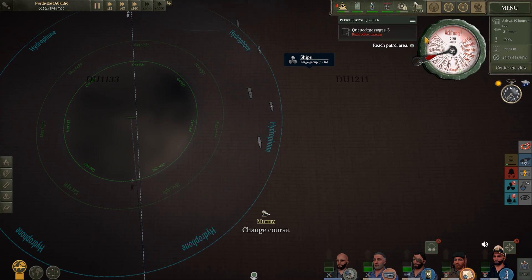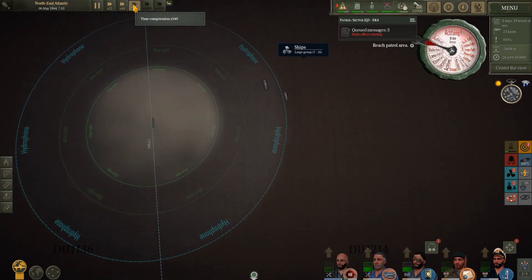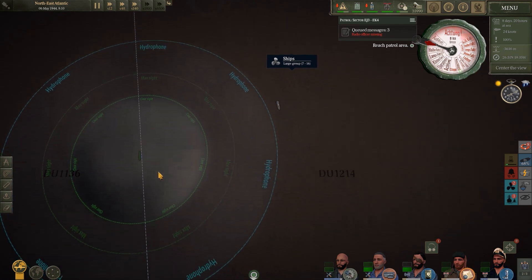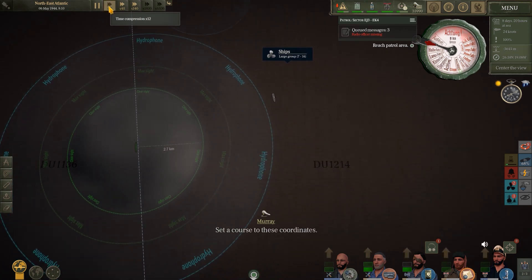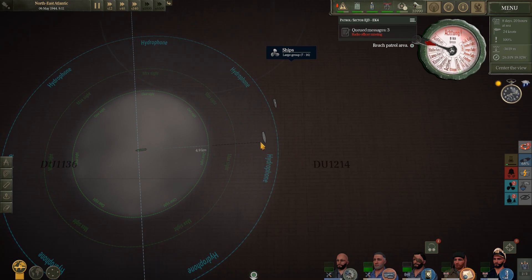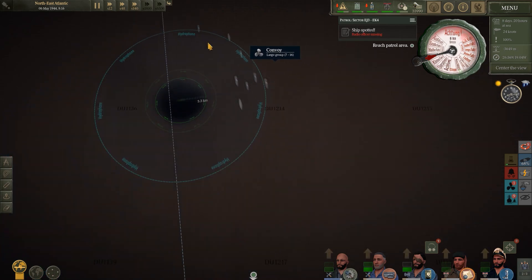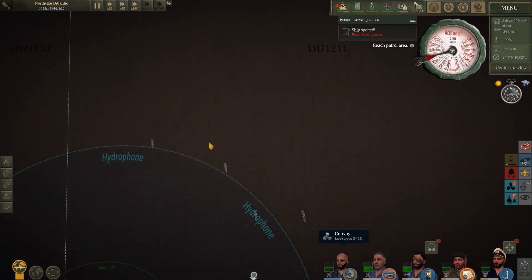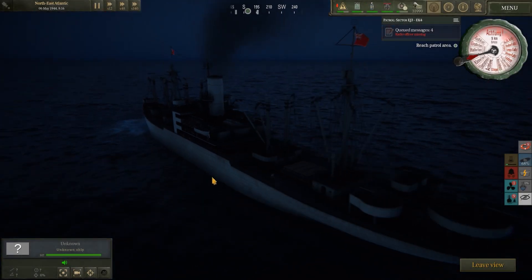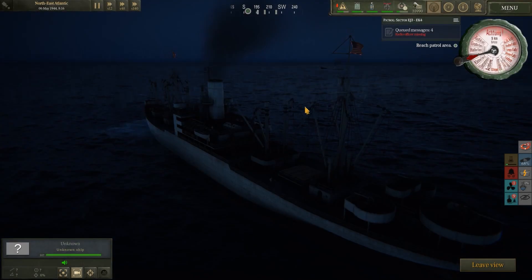We're still heading south and we've managed to come across another convoy. We're going to try and pick ourselves another ship or two off this one. It seems to be travelling fairly quickly so we want to get a little bit ahead to cut in and start taking aim. Hopefully there are a couple of tankers in here. We've got a C3 — that's good. And another C3. It's almost like a repeat of the convoy I was just talking about. We've also got a couple of Empires, a Liberty, and a big destroyer, but we're well behind it.